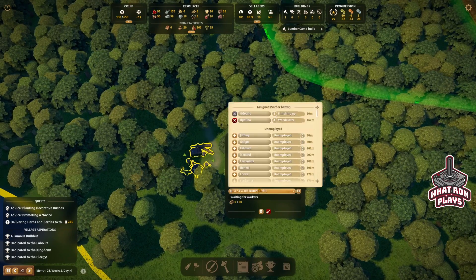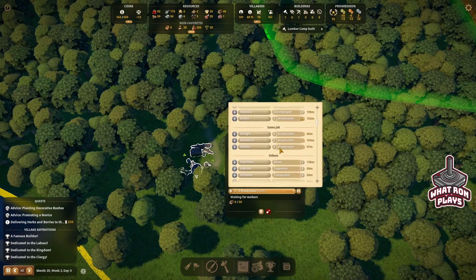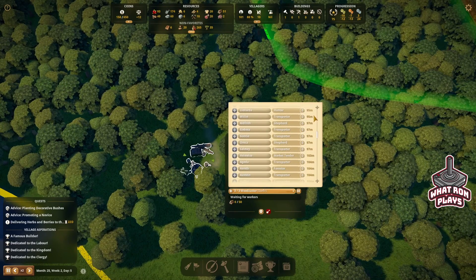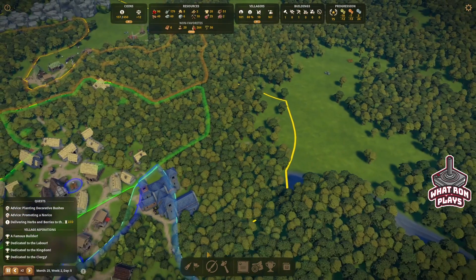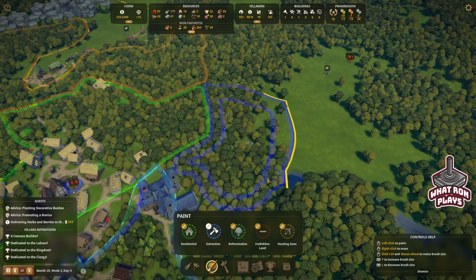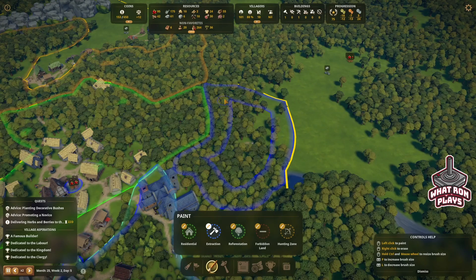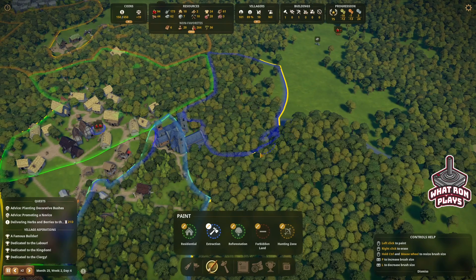We need three woodcutters — and they already put them in there for me. Hopefully we won't have any good woodcutters getting wasted somewhere else. We can do extraction — we can do this whole area back here. So take all those trees you want. You shouldn't be able to tell me there's nowhere to extract. So we'll paint all that up — there we go, so all that.